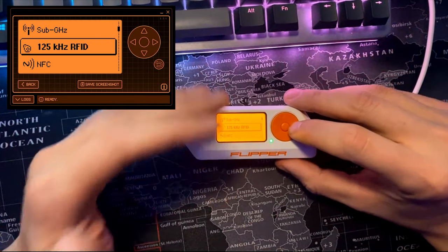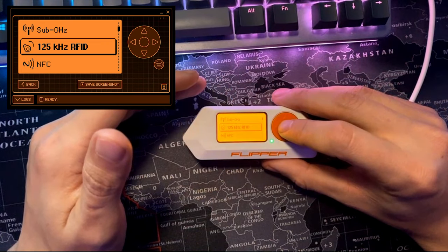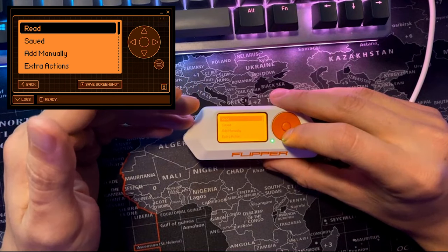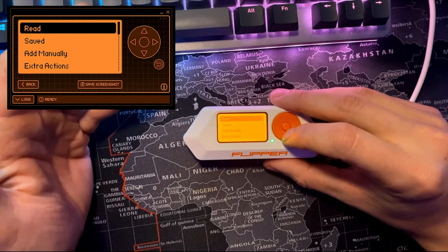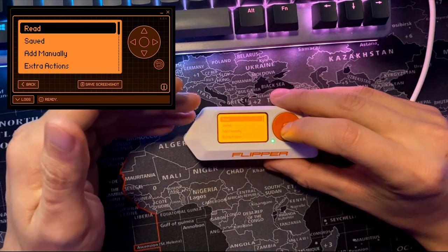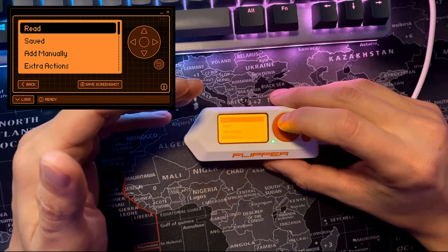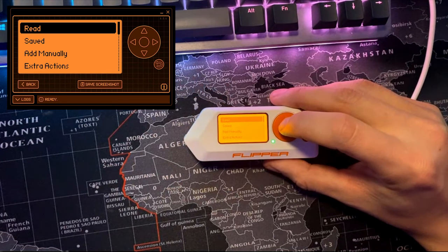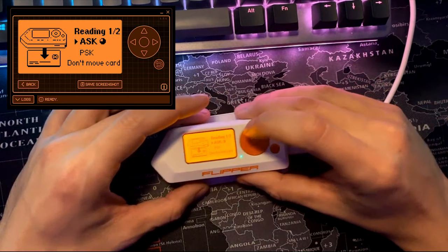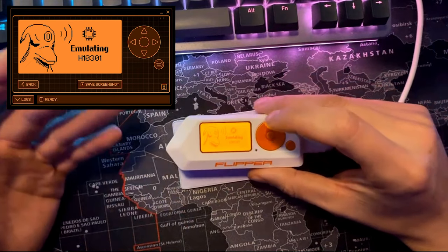The Flipper Zero is compatible with low-frequency RFID, which is used in supply chain tracking systems, access control, and animal chips. LF cards don't often offer high levels of security in contrast to NFC cards. These numerous form factors include plastic cards, key fobs, tags, and animal chips. We're able to read these cards and then emulate them to replay them — it's pretty straightforward.